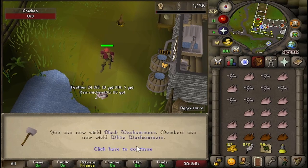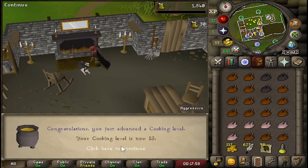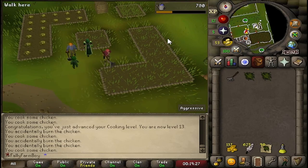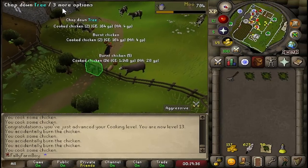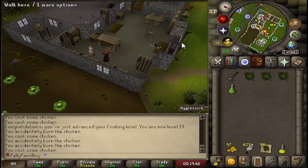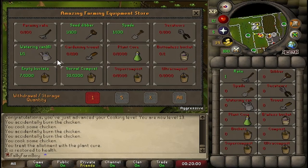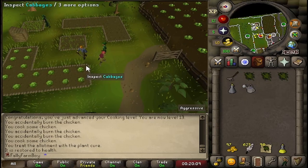Getting some more levels - 10 shrimp, blackwall hammers, 5 prayer, 12 cooking, 13 cooking. And of course my cabbages are diseased - I'll be totally honest, I'm not surprised in the slightest. I've watered them every cycle but they still get diseased. I guarantee if I didn't water them once, they wouldn't get diseased! Luckily I sold enough buckets and compost to buy some plant cure. Let's go cure this - unfortunately we're going to have to wait another cycle to get that milestone completed. We've got a lot of cooking chickens to do so it doesn't matter too much. Let's just water these and move on.